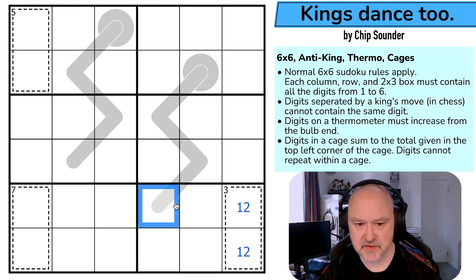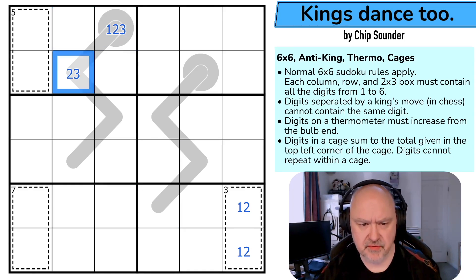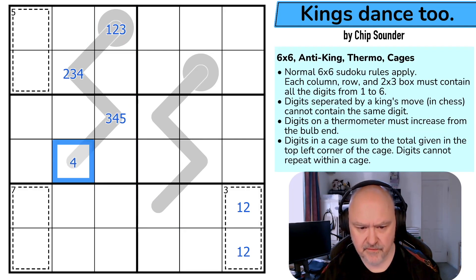Progress is going to have to do with the thermos. Working through the thermometer possibilities: sequences starting at 1, 2, 3 going up to 2, 3, 4 then 3, 4, 5 and 4, 5, 6 — those are the valid increasing runs along the thermos, and that's just because they have to increase along the thermo.